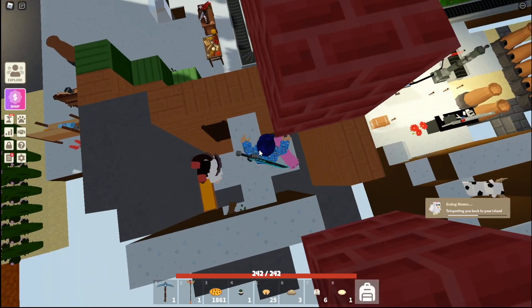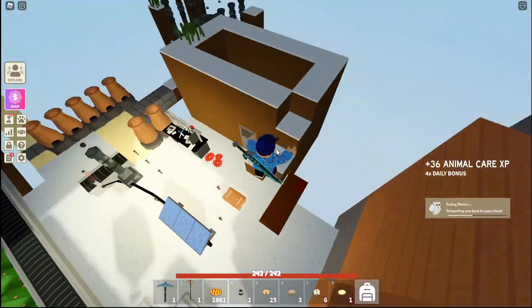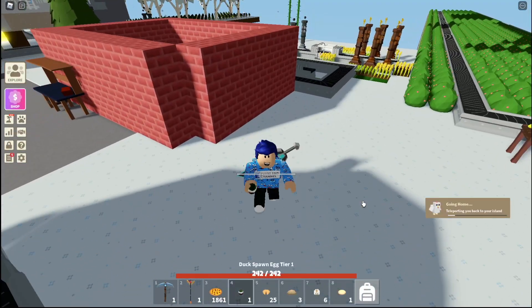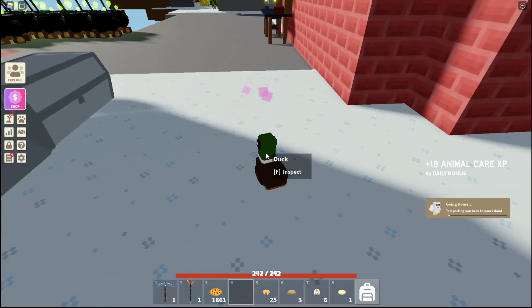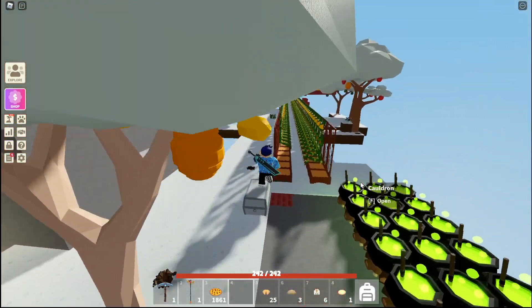They count as a small animal, which means that you have to get rid of things such as pigs or chickens — anything that counts as a small animal. And now we're going to try placing this duck. They actually do spawn as a tiny baby duck, which means that if you want to ride it, you're going to have to wait a little bit.